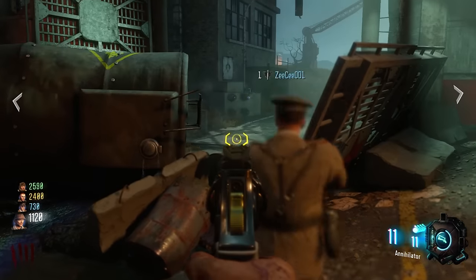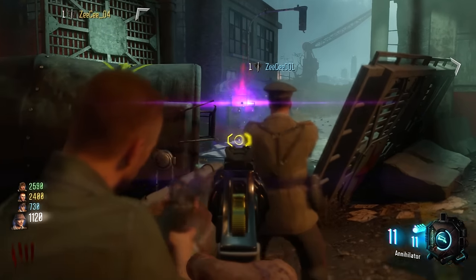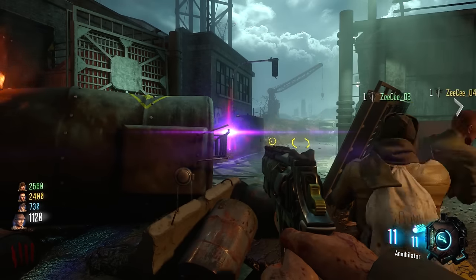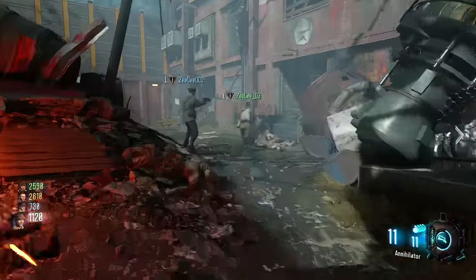Once you get Gersh devices, come to the PhD Flopper slash Widow's Wine lander. Throw the Gersh device — just one, that's all you need — at the generator outside the map, below this traffic light. If your throw was good, the generator should get sucked into the Gersh device. It'll float into the air and disappear, and you can move on to the next step.